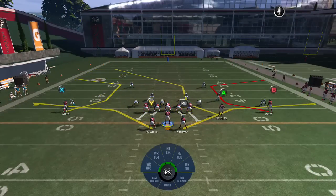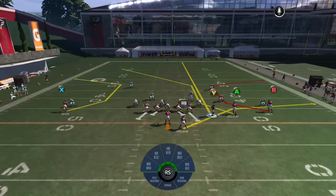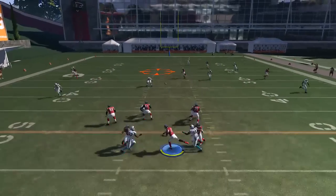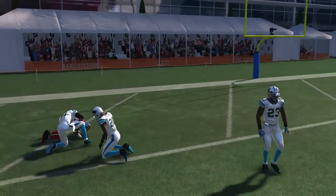You keep the Shakes the same way. Basically you're going to motion this Y receiver to the right. A is going to be the man that you're looking for. That's what beats that right there.